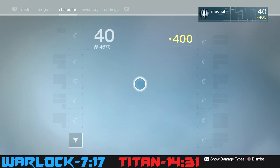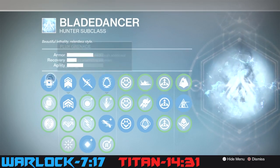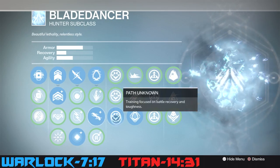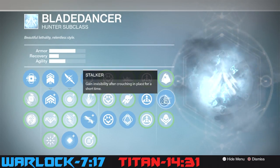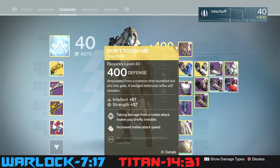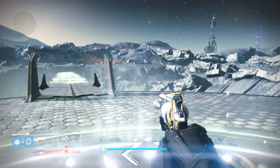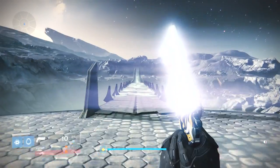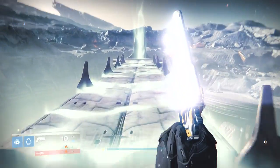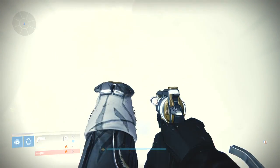So this is how we're going to run it — we're really going to take advantage of going invisible. With your Blade Dancer, you're going to go with the Flux Grenade, Vanish, Shadow Jack, Escape Artist, and Stalker. As far as weapons, use whatever you want, but the gear you're going to need is your Don't Touch Me gloves — this makes sure you go invisible every time one of those Thrall come up on you. I'm going with my Fatebringer, Solar Shotgun, and Hezen Vengeance.